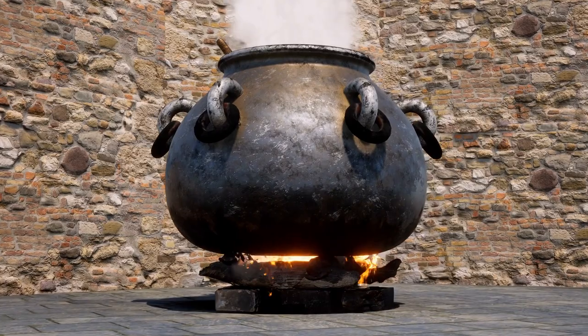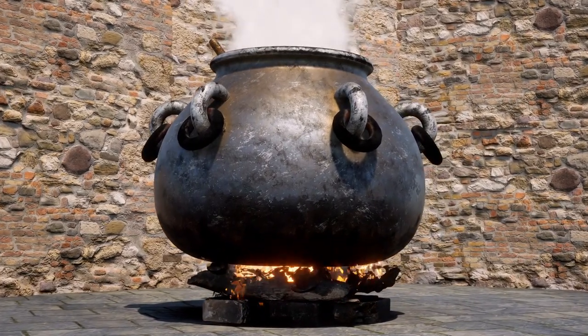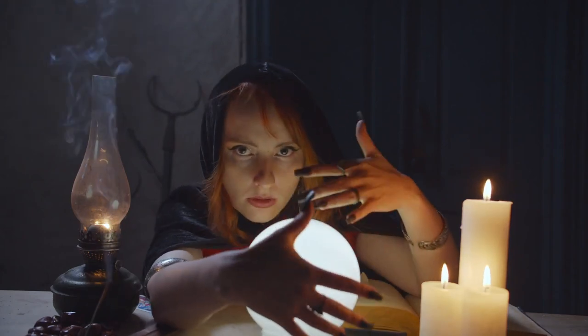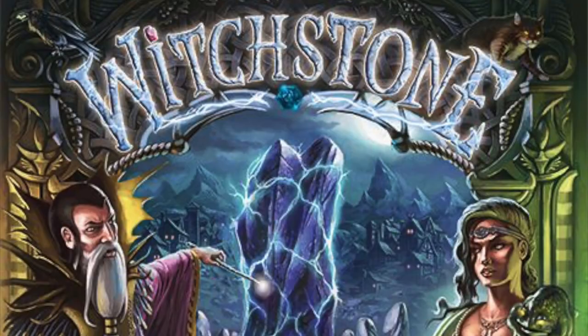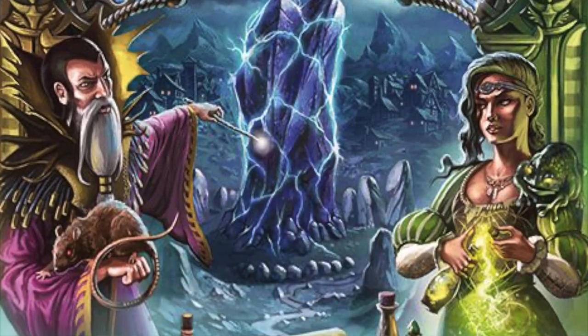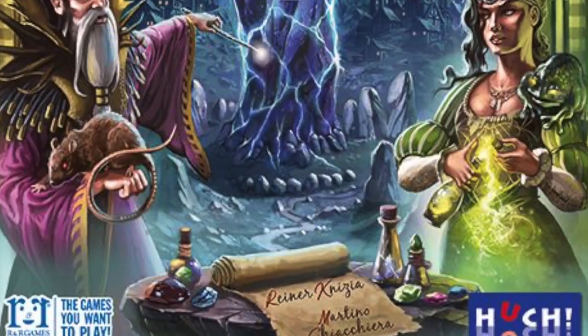Hello my friends, it's the Game Boy Geek here today. We're going to be slaving over our hot bubbling cauldron, stirring it around, trying to get the best actions out of it, and going to the crystal ball and placing all of our things where they need to be. Today we're taking a look at Witchstone. This is from R&R Games and is co-designed by Reiner Knizia, one of my favorite designers. Let me show you how to play this medium weight euro game and I'll see you on the other side.